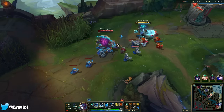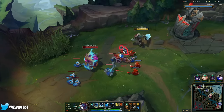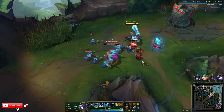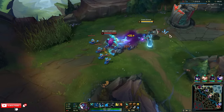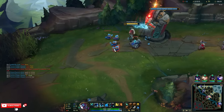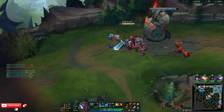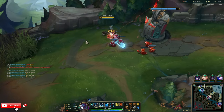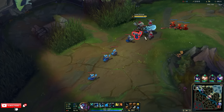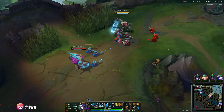Trundle also has a really tilting dance — you can just keep dancing. At this point I have triple Vampiric. I feel like I could just out-heal them. What boots do I want to combo with this? Maybe Swifties? They have a lot of CC, but they also have a lot of AD with a Draven and Yasuo.